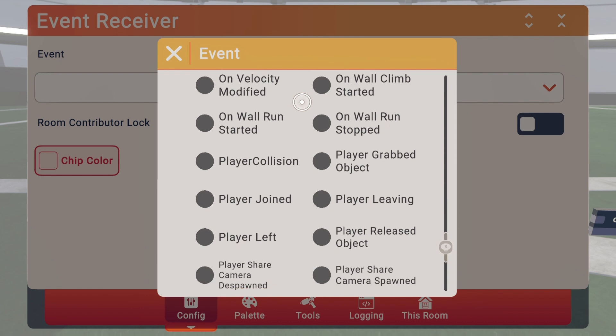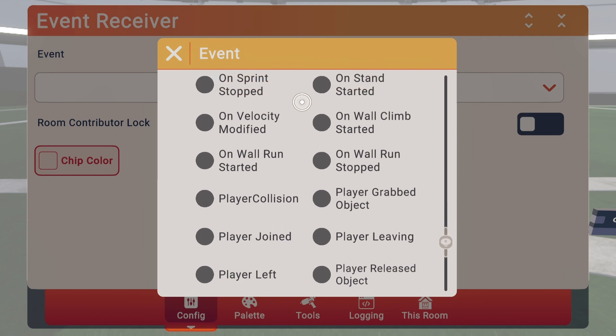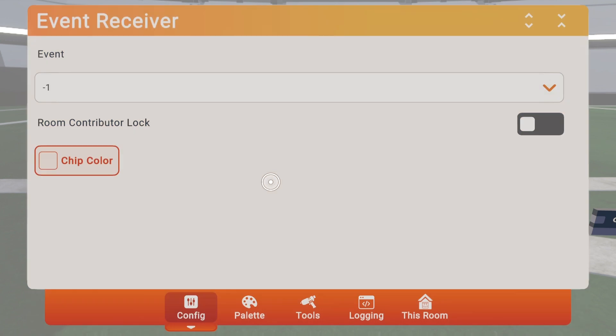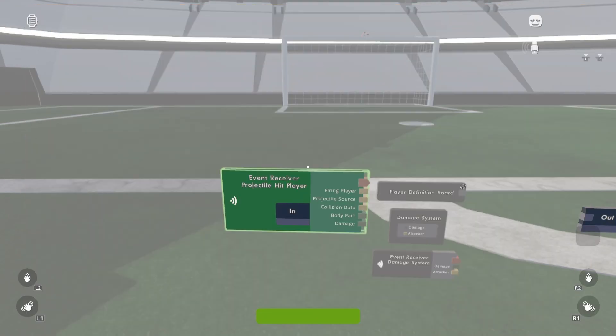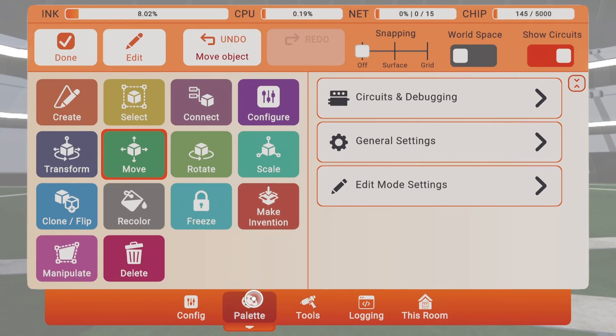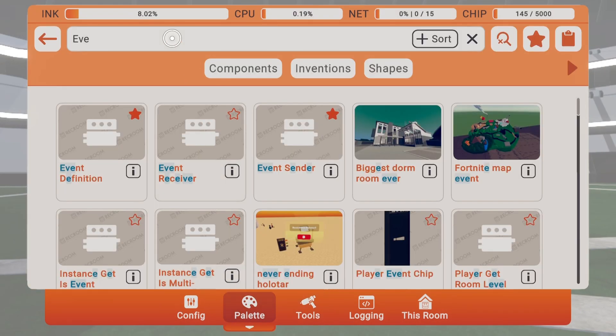You can also do this with 'explosion hit player' or 'melee hit player' — it's the exact same setup; nothing changes except the event. So look for 'projectile hit player.' If you want melee hit or whatever, just change it — it's all the same setup. Next, get an 'if player is local' chip.